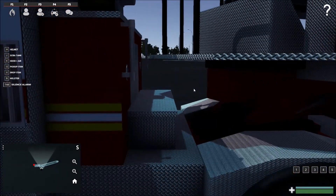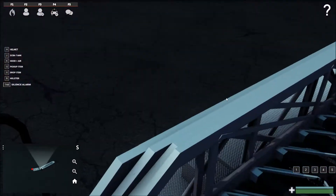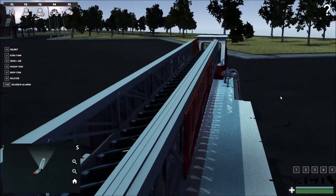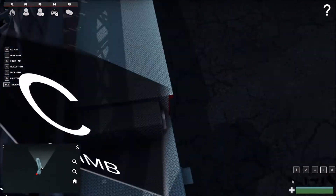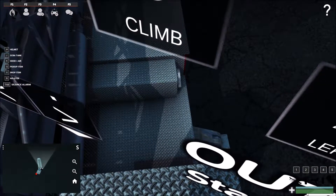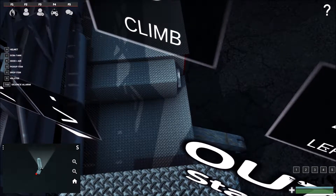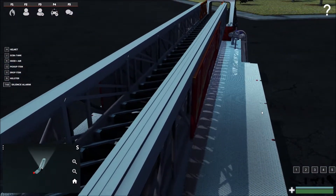You can see the F prompt right there — hit F and now you're operating the ladder, but you've got to put your outriggers out first. If you hit X it gives you the instructions. Outriggers are comma and period. You put those out to balance it and make it stable.